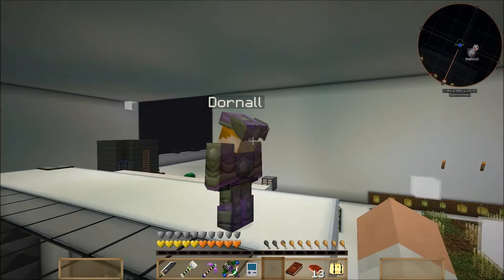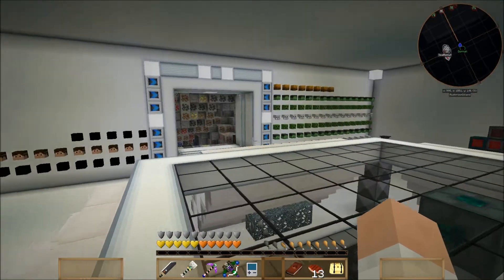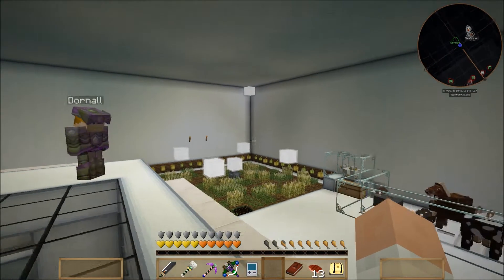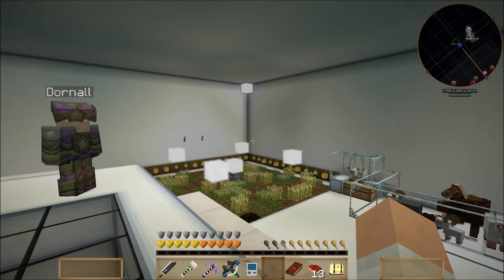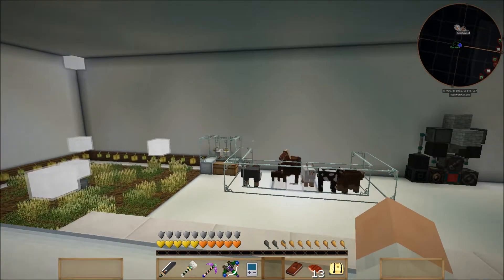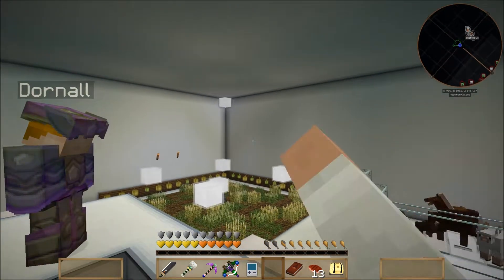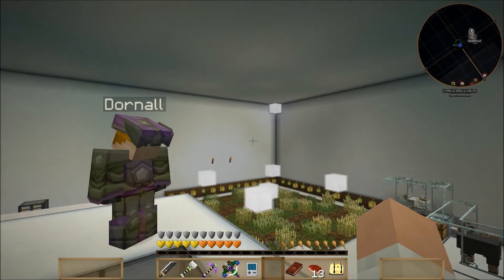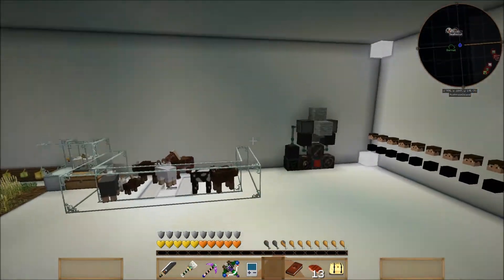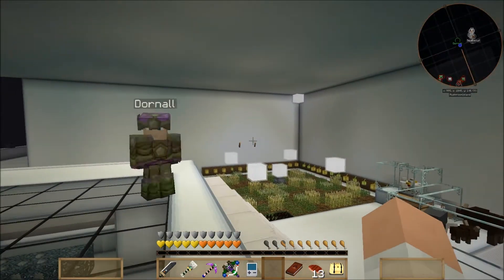I thought I could breed a domestic cow with a wild cow and get a domestic calf, but they won't interact with each other, so I had to go get another wild cow to keep breeding for another domestic. When he got his first domestic cow, he prematurely killed the secondary wild cow, so he had to go get another one.